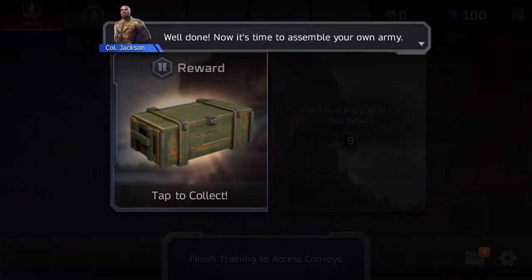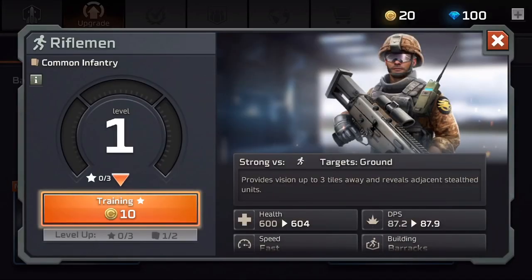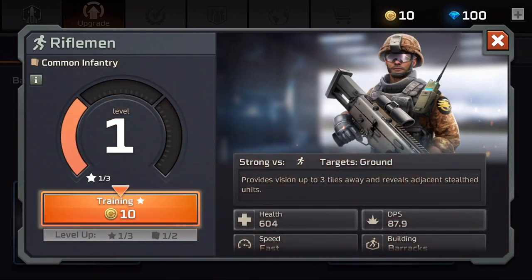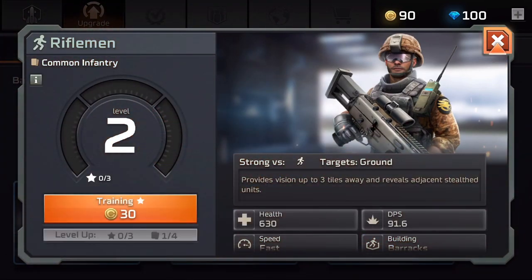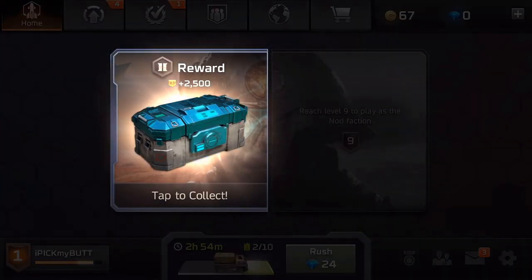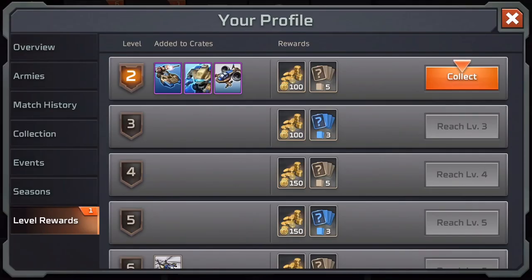Winning battles in this game is going to give you crates — this is where we get our cards and coins. We use the coins to train our guys, which gives little bumps in DPS and health. But once we get enough cards and go through enough training, we can actually level up the guys, and that gives us a big boost. Along with training and leveling up your cards, hitting milestones for a certain amount of trophies gives you experience too, causing your character to level up and bringing you new cards to advance further in the game.